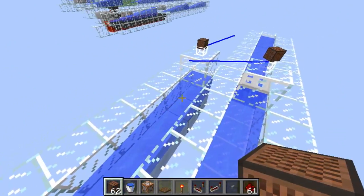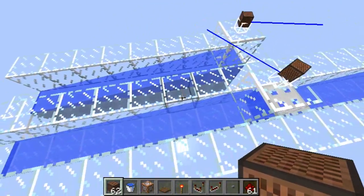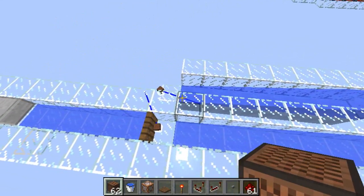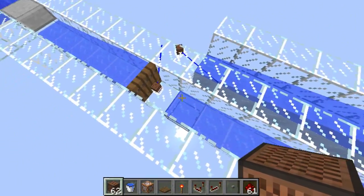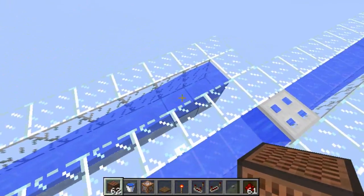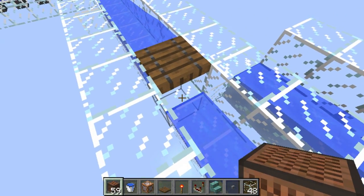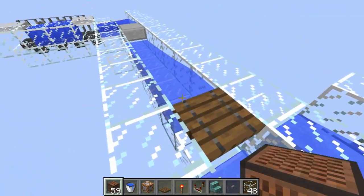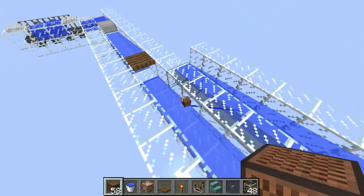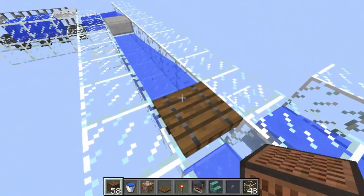One of the changes they made with items and water is that we no longer need ice underneath our water streams for items to travel fast. Here you can see an item stream over glass and one over ice, and if we break them both, the items reach the end at pretty much the same time. The water over glass moves items at the same speed as the old ice system. With 1.13 the momentum is so great that items can go right underneath a block without ice, slowing only slightly before continuing into the next water stream.